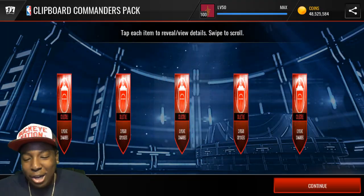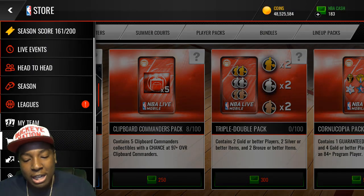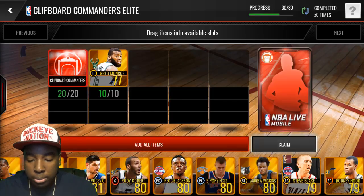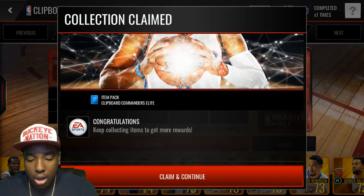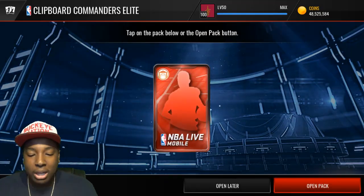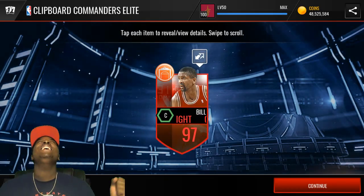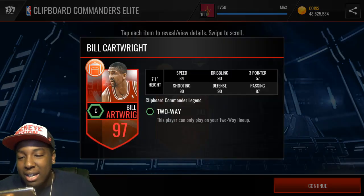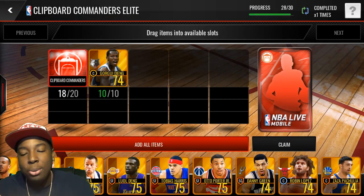That's all the cash we have. We can do some sets right here - we're going to need to buy a bunch of golds from the auction house. We got some Clipboard Commander elites. We get a 97 overall Bill Cartwright! Oh my gosh, we're about to make so many coins from this.